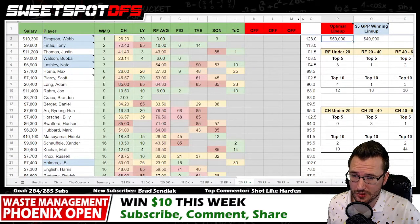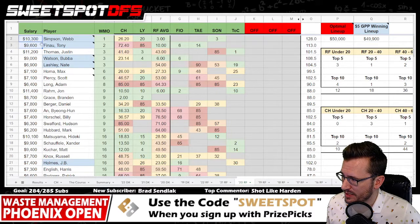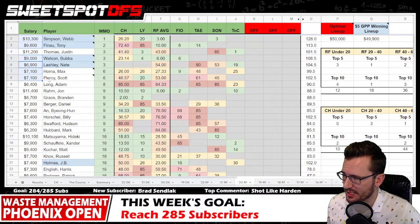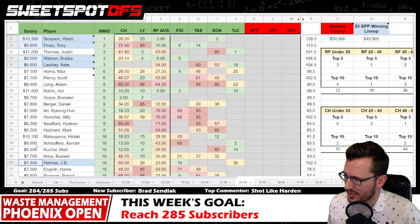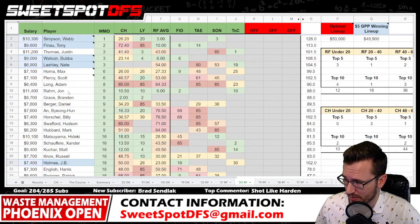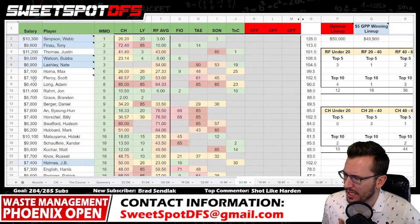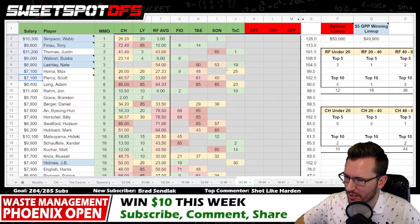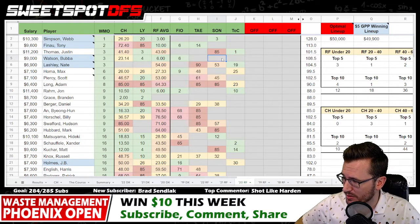In 2020, the optimal lineup used all $50,000 and scored 656 points, while the $5 GPP winning lineup scored 630 — a 26-point gap. The optimal went 10K, 9K, 9K, 7K, 7K, 6K. The GPP winning lineup went 10K, 9K, 9K, 6K, 7K, and a 4K JV Holmes, plus 6K/7K Luke List. There are some good 6K golfers in the field this week, so maybe that's where we find someone like a Luke List.